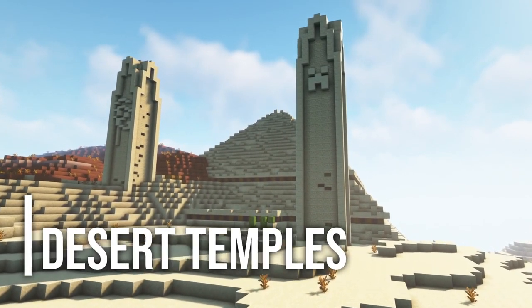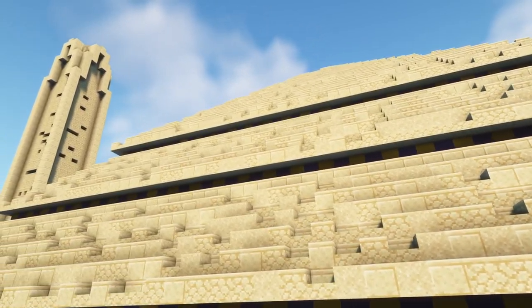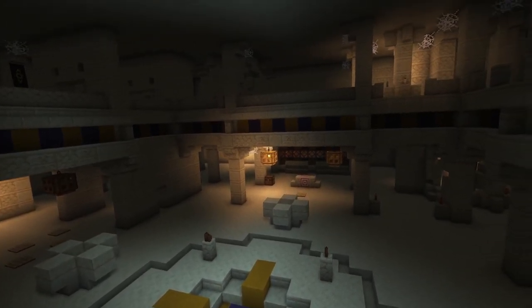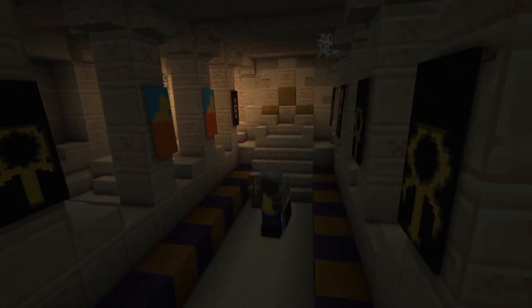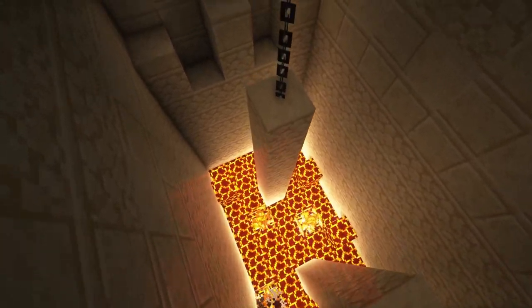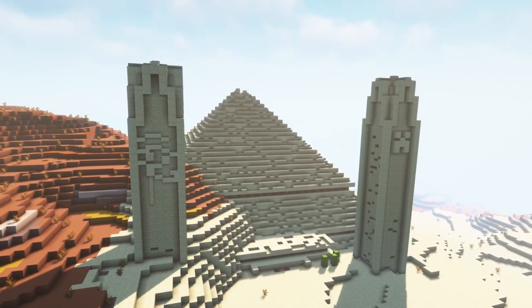Another mod on our list is Young's Better Desert Temples. This mod was just released one month ago and it is really amazing because it overhauls the existing desert temples and makes them much more interesting and exciting to explore. The temples now include a variety of new puzzles, traps and parkour challenges. Moreover, the loot you'll find there is also much better than before.